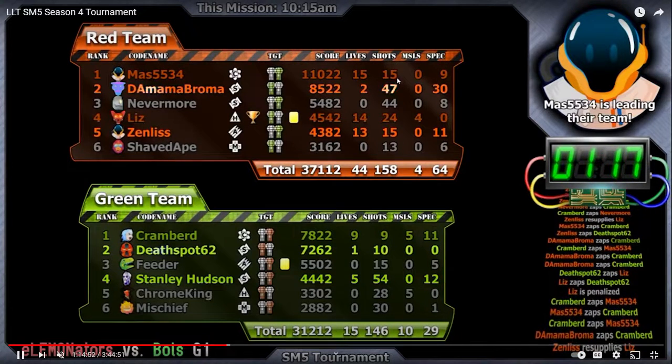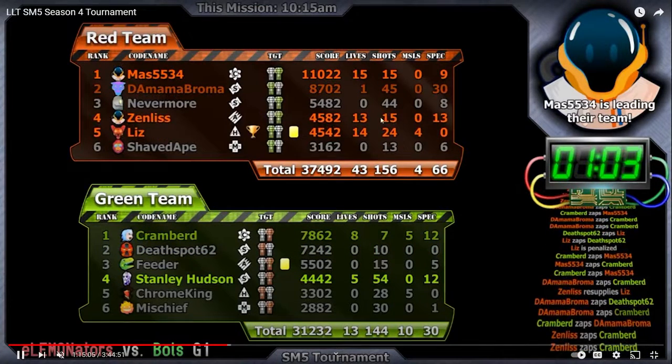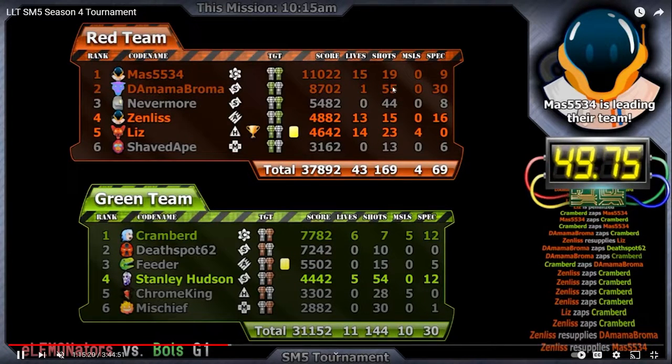Likewise you have the shots column, which tells you how many shots a player has. If they run out it'll show zero and they can no longer fire. The ammo carrier always shows 15 shots but can never run out, gain, or lose shots. The medic has a max of 30 shots, heavy 40, and scout and commander have a max of 60 shots.